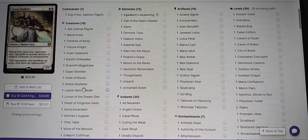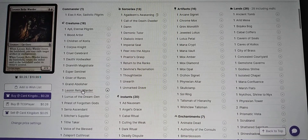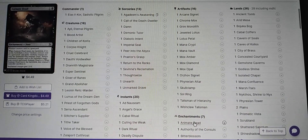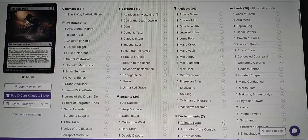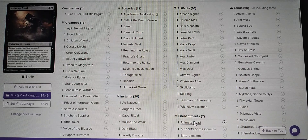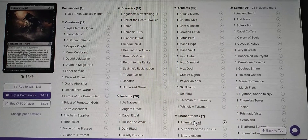The deck is built around Leonin Relic Warder. When Leonin Relic Warder enters the battlefield, you may exile target artifact or enchantment. When it leaves the battlefield, return the exiled card to the battlefield under its owner's control. Animate Dead works with that — we use Entomb, or we play Leonin Relic Warder and sacrifice it so it ends up in our graveyard. We enchant it with Animate Dead; when Animate Dead enters the battlefield, it returns the enchanted creature card to the battlefield. When Animate Dead leaves the battlefield, that creature's controller sacrifices it, and the enchanted creature gets -1/-0.